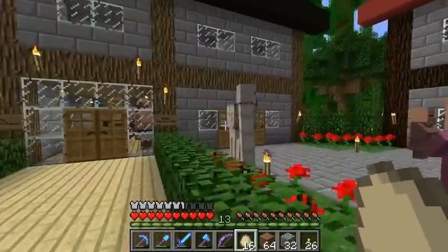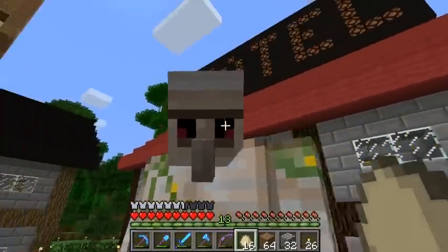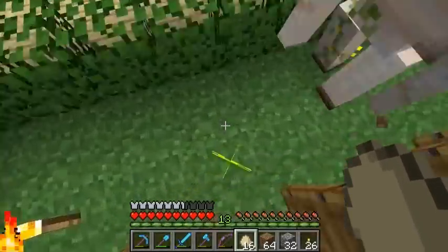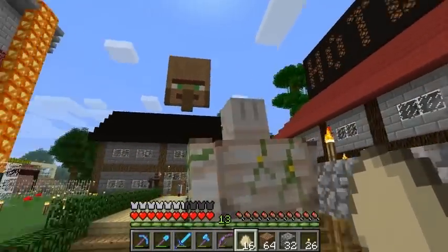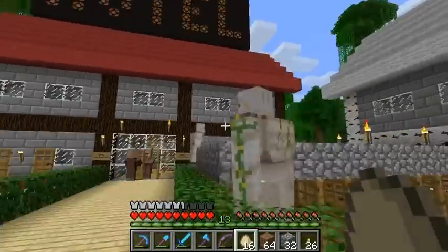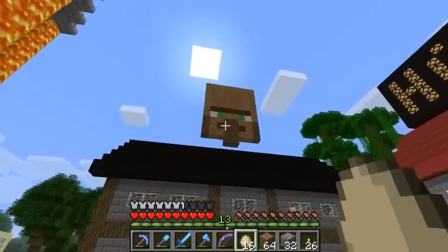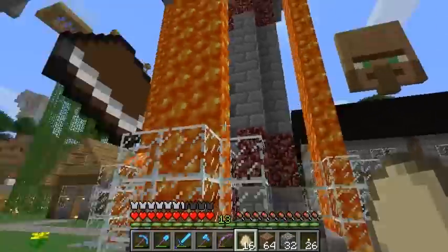I want to make an iron golem and put him on that roof, but I'm having a little trouble. Because if you look at his face, it's all pink and brown and different kinds of gray. And his nose particularly is very hard to get right. So if you think you know how to make him look like this in pixel art, please leave me a comment or a video response. I was thinking about maybe raising the nose a little bit, but I don't know yet. That's one of the changes.